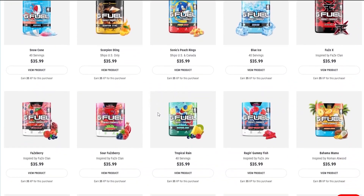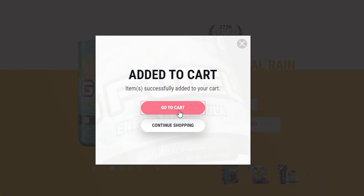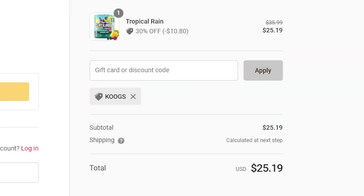Before the video starts, I just wanted to let you know that G Fuel is back up to 30% off using code Cougs. It lasts all weekend. So if you're looking to try some out or restock, use code Cougs. You'll save 30% off your whole order.